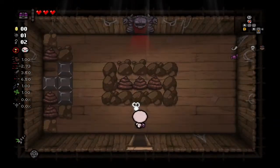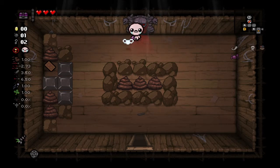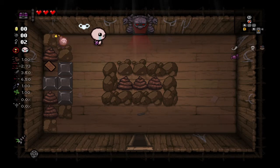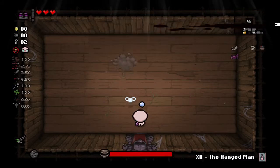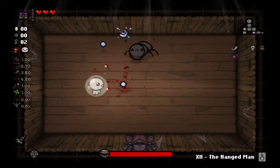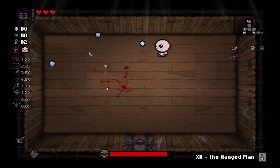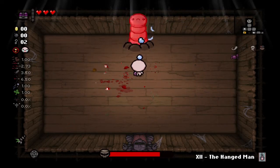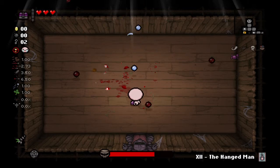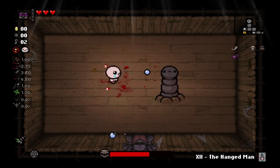That trinket is going to make it where you get invincibility frames for two seconds every time you kill an enemy. So that's huge. I'm going to just buy this red heart. Jumper cables would have been nice too, but I don't think we're going to get that much money. Let's see what this card is — maybe it makes the boss fight easier. And it doesn't really do anything. You see those iframes we just got? It's crazy.